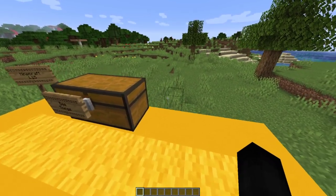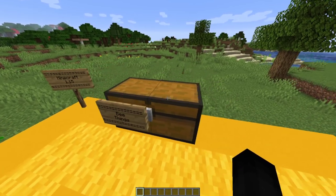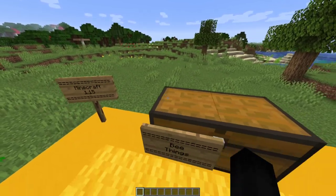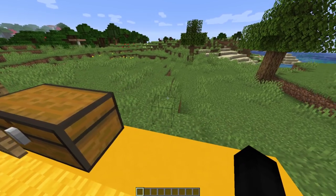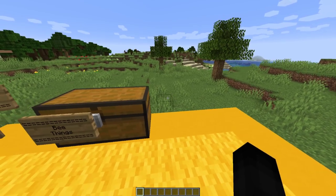It says 1.15, the first release of the Buzzy Bees, is a major update to the Java Edition released on December 10th. It added bees and bee-related items such as beehives, honey bottles, and honeycombs.